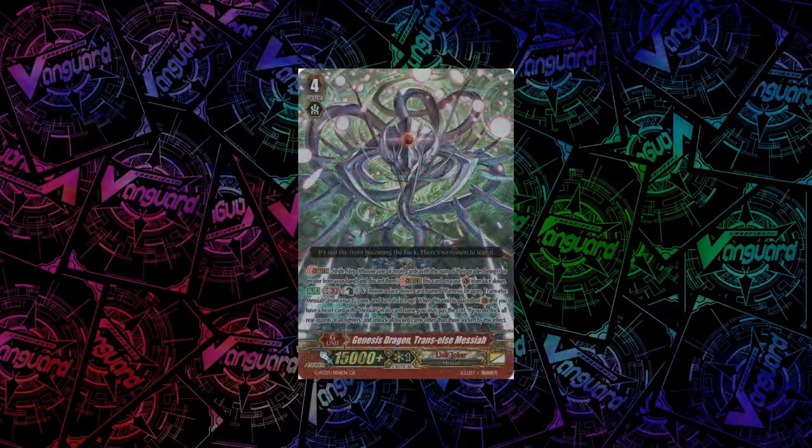For Link Joker, we have Genesis Dragon Trans-Else Messiah. When you stride this unit, you can count as 1 and Persona Flip. If you do, and you have a heart Messiah, you can lock all rearguards of all fighters and unlock all locked cards that were locked by anything other than this effect. So a card locked last turn gets unlocked, but everything else gets locked.